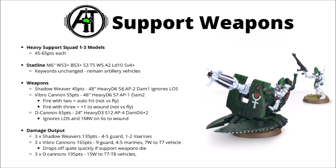On to the interesting bit though — the actual profile of the weapons. The Shadow Weaver now appears to be the cheap one at 45 points, and it gives you D6 shots at strength 6, AP minus 2, and damage 1. It ignores line of sight, and much like the Night Spinner, no longer gets any extra AP on 6s anymore. Overall, really not too dissimilar to what it did before.